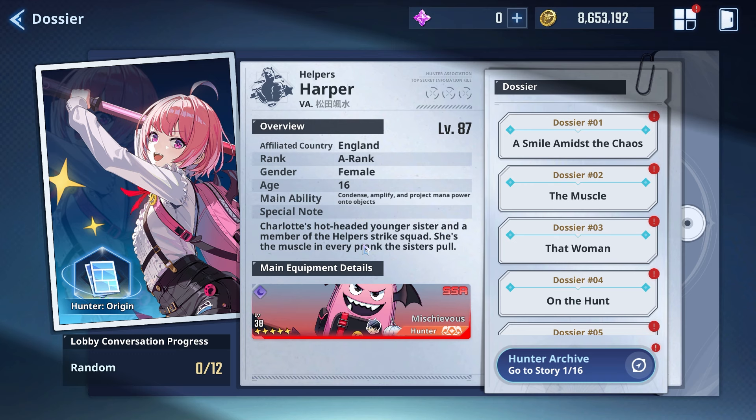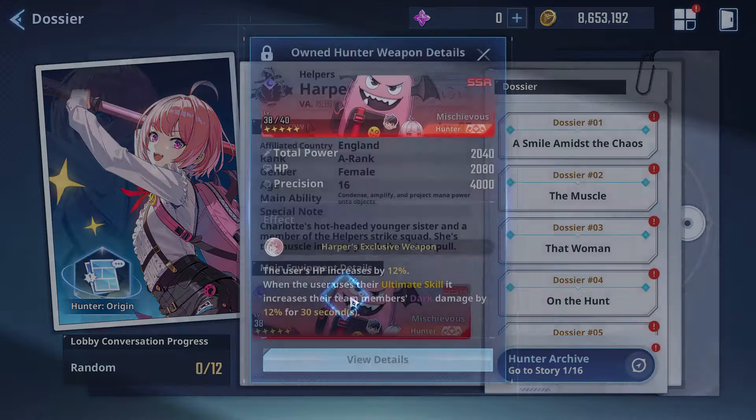Harper is the newest SSR character. She's from England, a rank female, 16 years of age. Special note: she's the hot-headed younger sister and a member of the Helper Strike Squad — the muscle in every prank the sisters pull. Her SSR exclusive weapon, Mischievous, increases the user's HP. At advancement 5, it increases HP by 12 and activates when the user uses their ultimate skill, increasing team members' dark damage by 12 for 30 seconds.